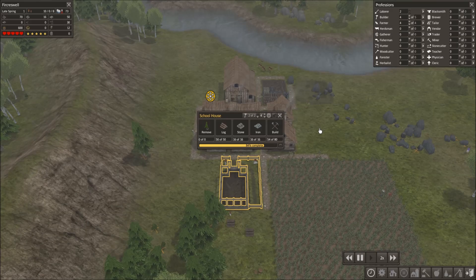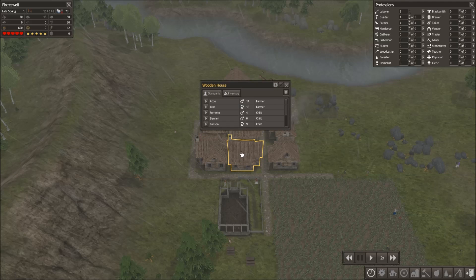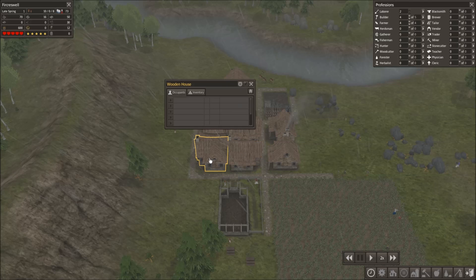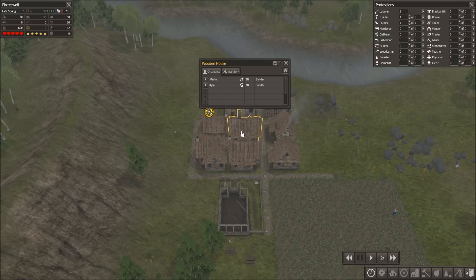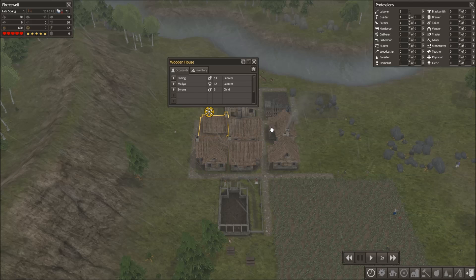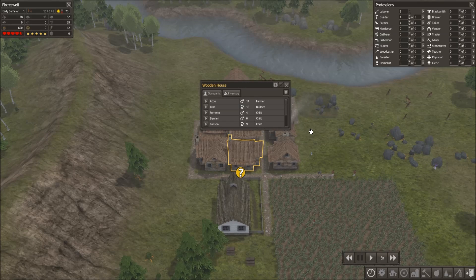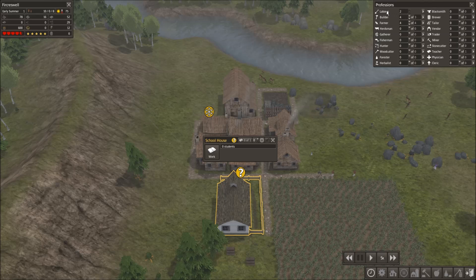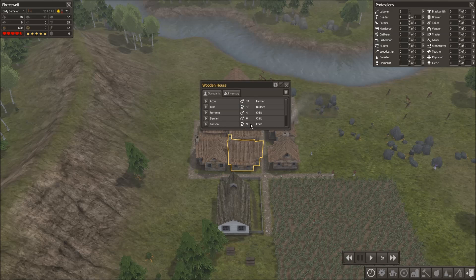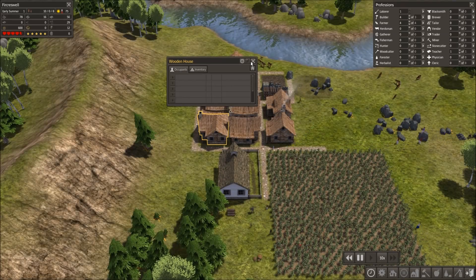The reason why this is so important and why you want to get it done early is because as your population makes children and people make babies, when they hit the age of 10 they will either become an adult or become a student. What you're trying to race against is building this schoolhouse before the first child hits the age of 10. We cut it pretty close with this child — but we made it! That means we have successfully had no child left behind. We have two free laborers right now, so let's go ahead and make one of them a teacher.